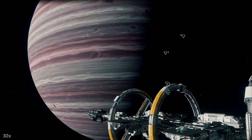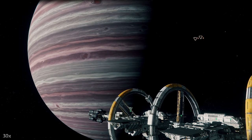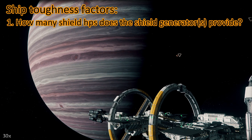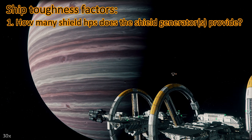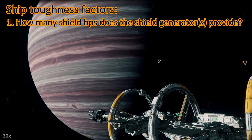So how can you tell how tough a ship is? What factors are important? There are different factors. One is how big is the shield generator, or in other words, how many shield hit points does your shield generator provide. You can find this information on my Locos spreadsheet.